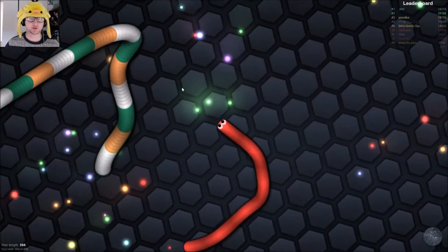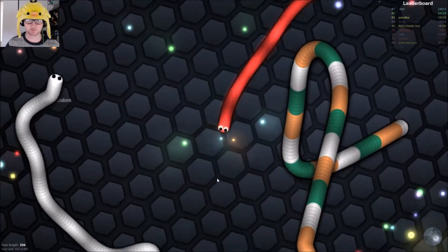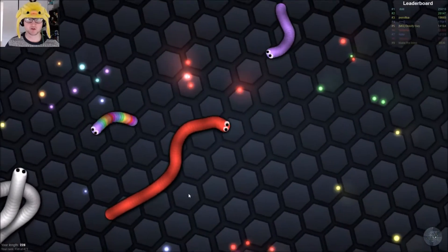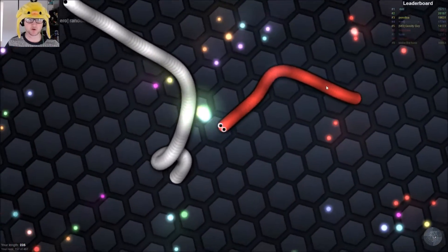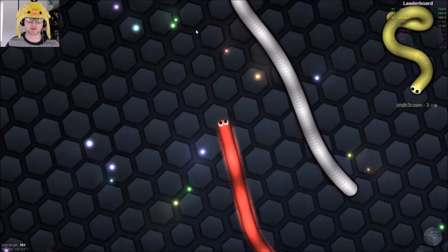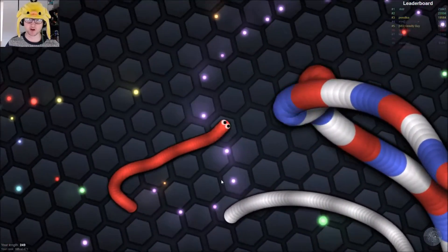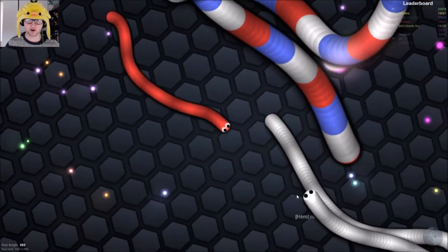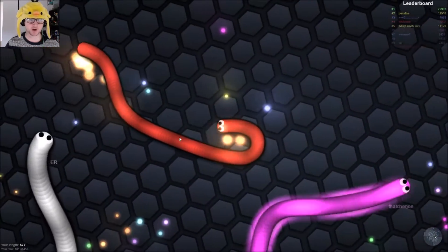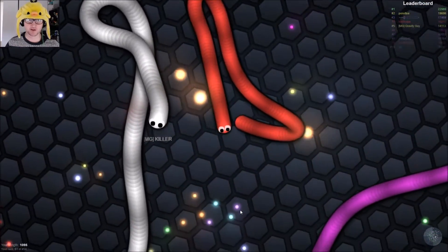The music in the background is just royalty-free music from YouTube — I'll leave a link in the description if anyone's interested. Let's see if we can get this white dude — rainbow guy just killed himself. I want to kill someone significant. Pretty sure that guy went through the white guy — there's a bit of lag. We fragged the white guy and ate all these nuggets and now we're kind of big compared to what we were.